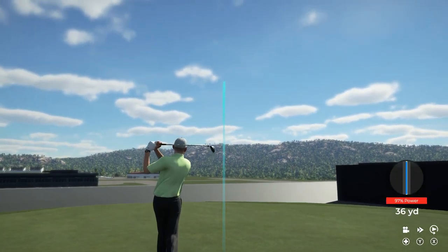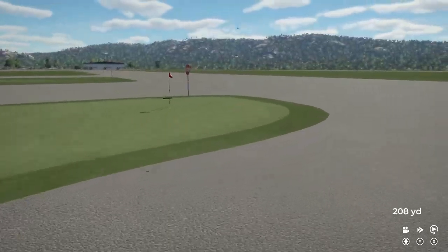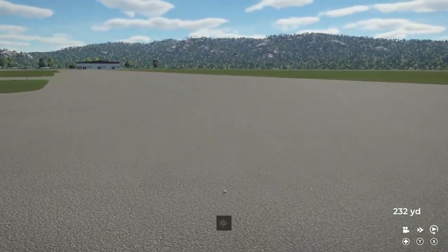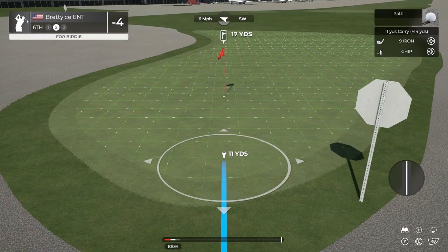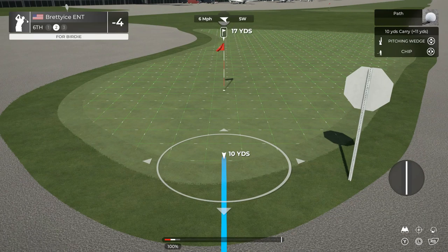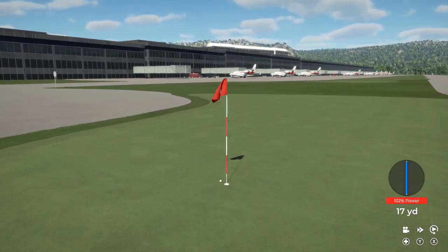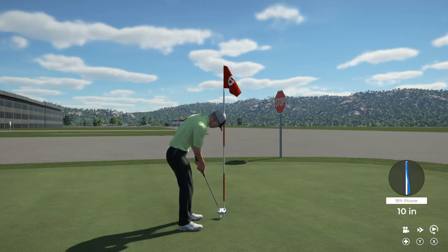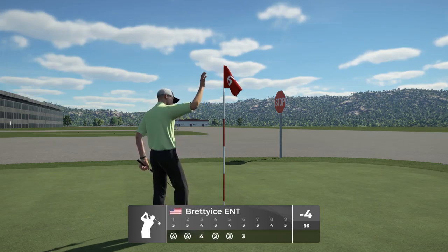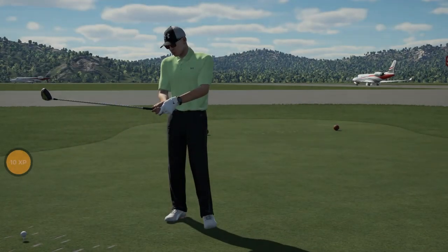Once unlucky — missed the green on that approach. I don't care, hit it from the cart path. All right, time to finish this one off. That'll work — tapping in for par. And your score this round is currently 4 under par.